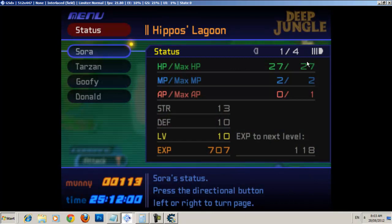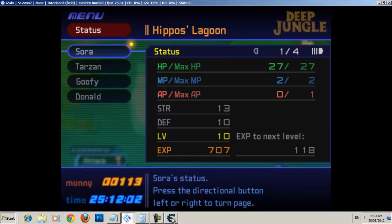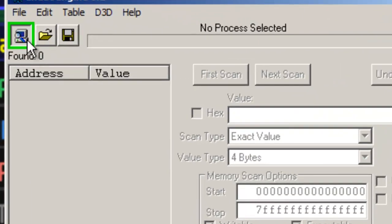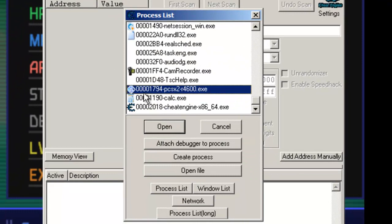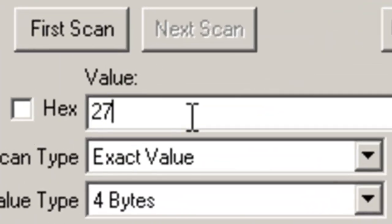As you can see, my max HP right now is 27, and Sora's current HP is 27. What I want to do is look for that value, 27, so I can change it. But first I need to load the game into Cheat Engine. So the game is this process right here. Open. So I'll type in 27 — that's the value. First scan.